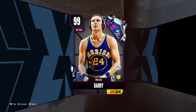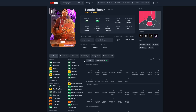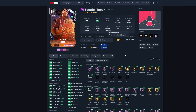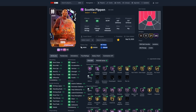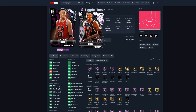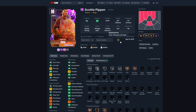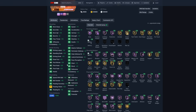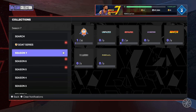You want to use Scotty Pippen — he's going to be one of the cheapest dark matters you can pick up right now for 28,000 MT in the player market. Take a look at the evolution — they completely juiced Scotty Pippen. He ends up getting 97 speed and 95 three-pointer. Buy him right now, the evolutions are here.